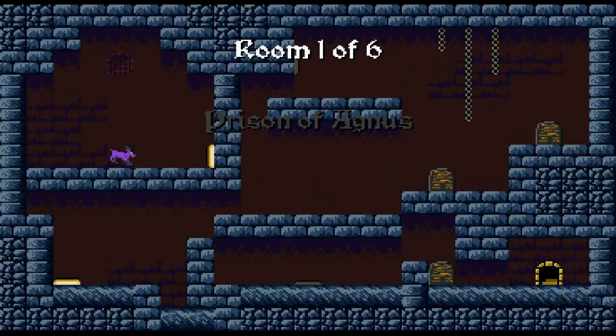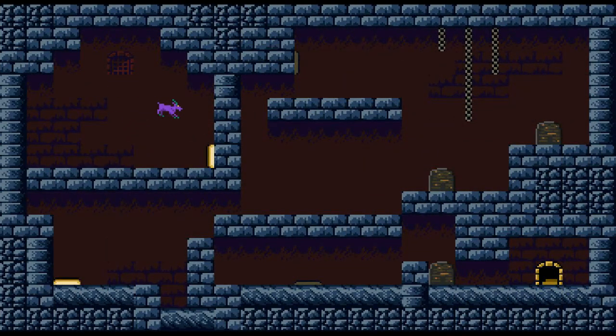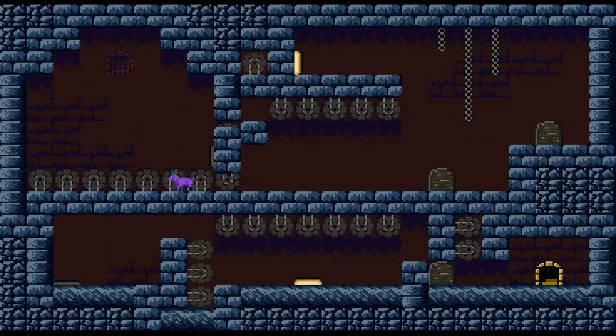So we are an imprisoned goat for the crime of witchcraft. "Now dwell here with the others for all eternity." Prison of Agnes. So we're a goat. We're purple. And this is one complicated castle.